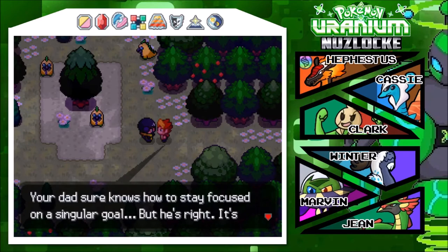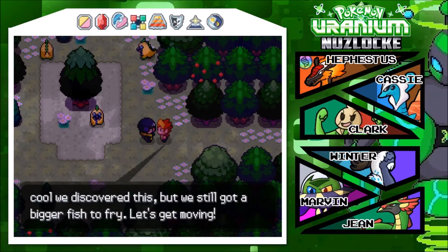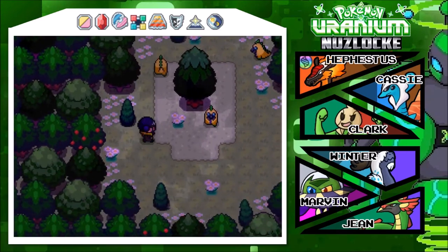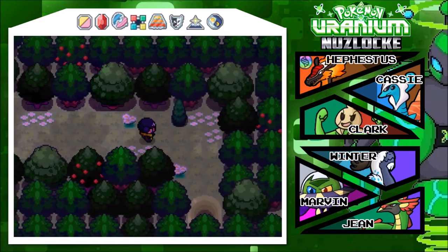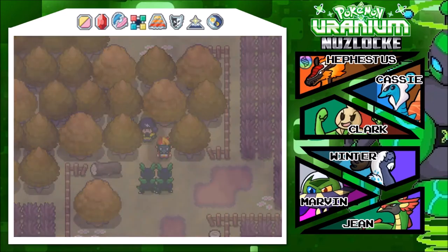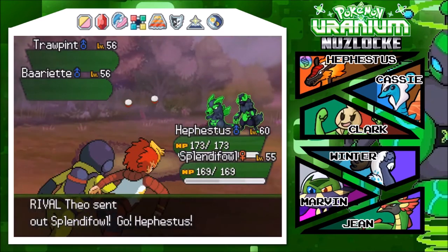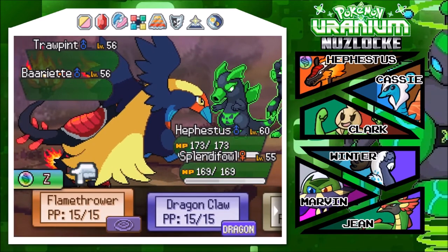Your dad sure knows how to stay focused on the goal, but he's right - we still got bigger fish to fry. Let's get moving. So long little guys, I hope you don't mind that I abducted your friend - but he's adorable, he's mine now. More pokemon! Oh dear god, are those - it's a Wordroping and Barriette. Festus is out front - I don't like this.